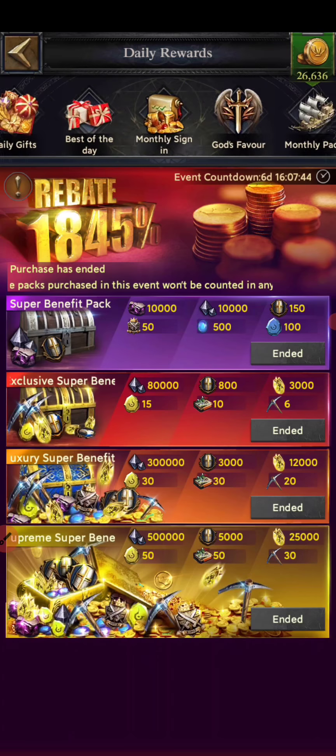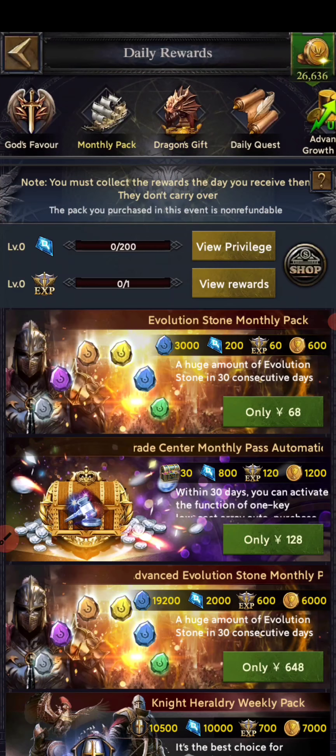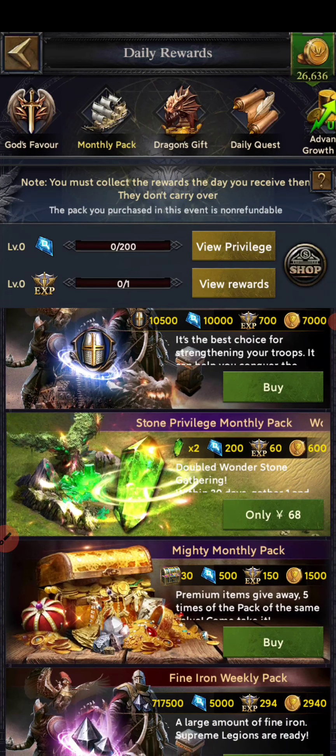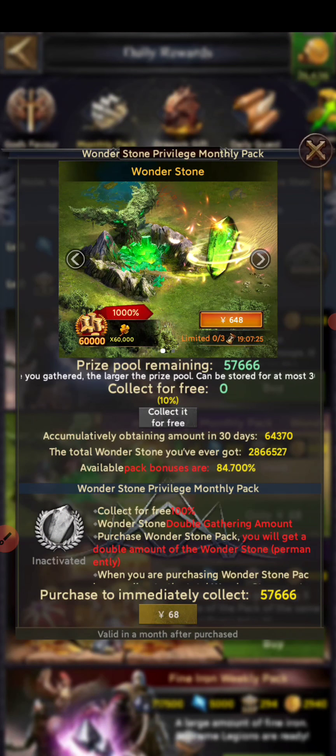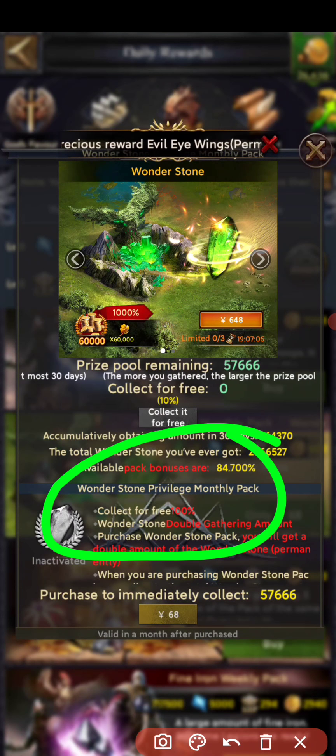There is another way to gather more wonder stones — you can purchase a pack. In the monthly pack section, there is the 'Wonder Stone Privilege Monthly Pack' which doubles your wonder stone income: it gives 100% wonder gather double gathering amount. If you purchase this pack, you can collect double the amount each day. If you can invest in it, it is worth going for.